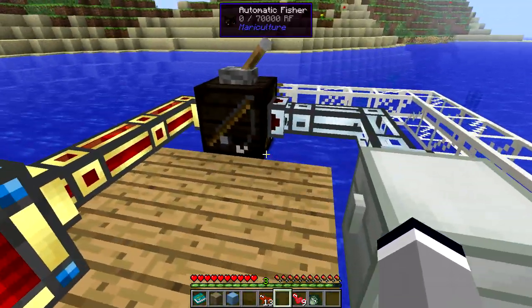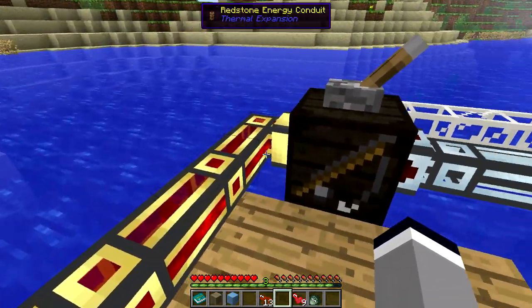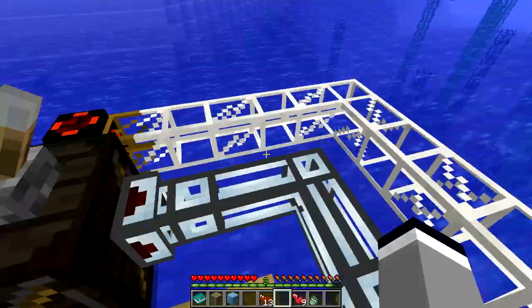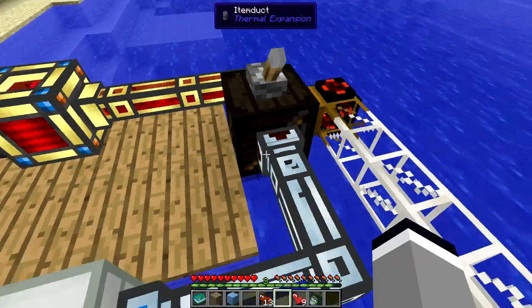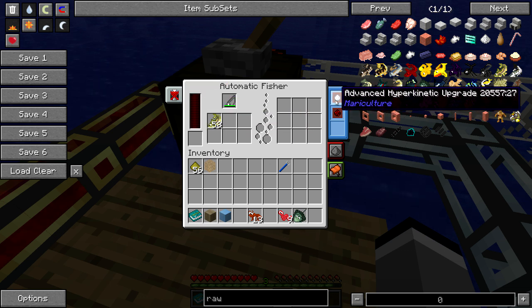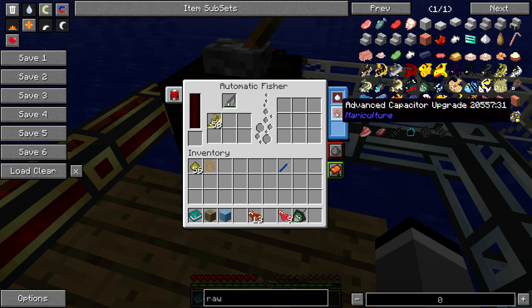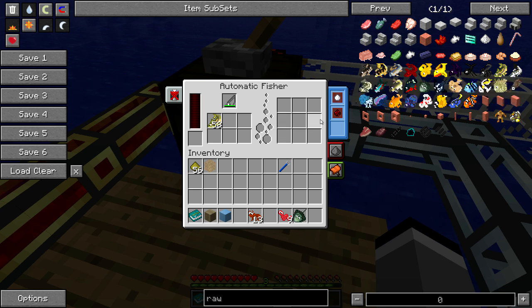The last way to catch fish is through an automatic fisher. You're going to need to supply it with redstone flux, and you can pipe out with both BuildCraft and Thermal Expansion. All you do is put your rod into the top slot and your bait — in this case I'm using raw minnow. These machines will accept the capacitor and hyperkinetic upgrade, which will speed up the time it takes to fish.